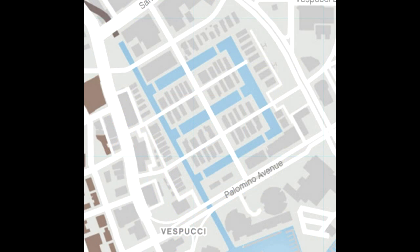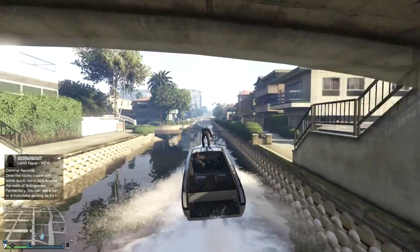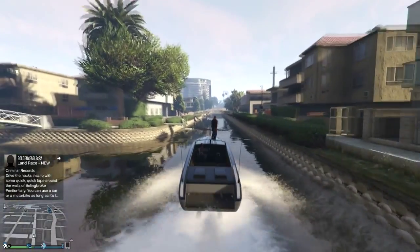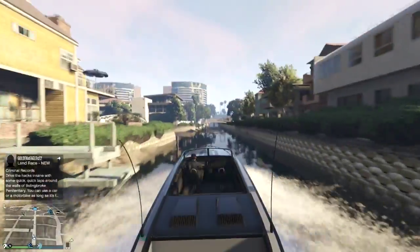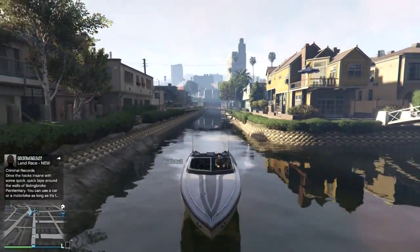We're gonna zoom in now — head up the canal until you get to this point. Turn around and have your friends stand on the hull of the boat as far forward as he can. Head down the river at full speed with him still on the hull and have him hit the bridge. When he gets pushed back by the bridge, he'll run into the windshield and be shot straight up into the air.